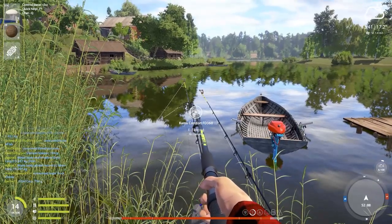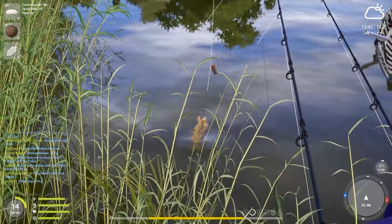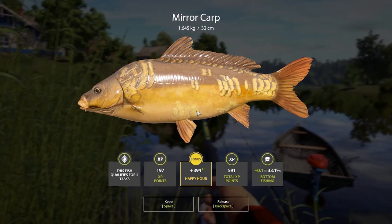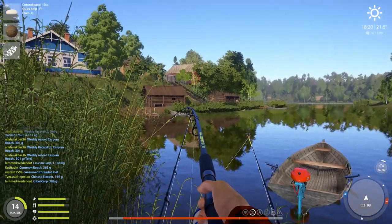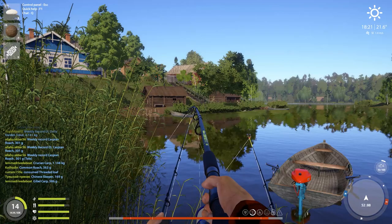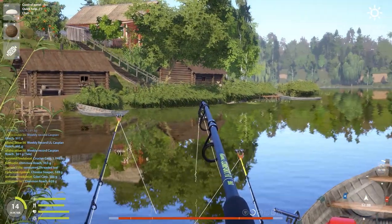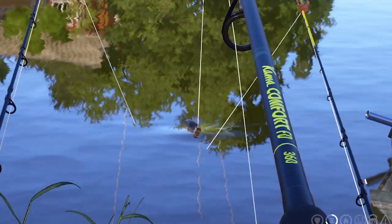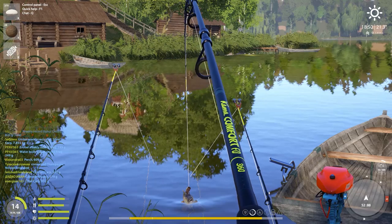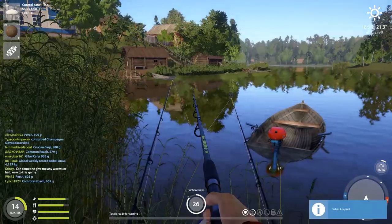Our first fish is pulling pretty hard. I was hoping for a crucian or gible — but no, it's actually a mirror carp. What a beautiful fish. We have another strong contestant that seems like a carp, maybe another mirror or a common. Show yourself — and it is a common carp, actually a pretty decent one. I need to use my net. Hey, almost three kilos.